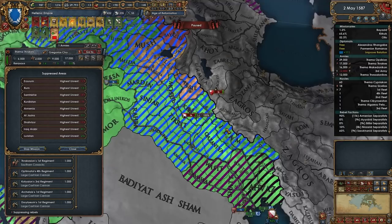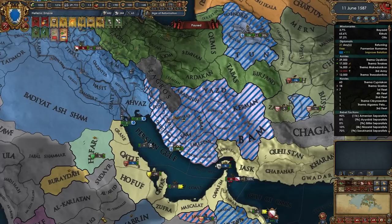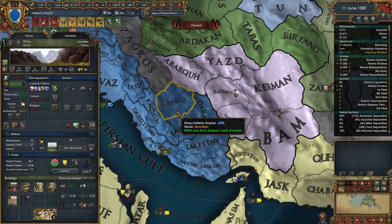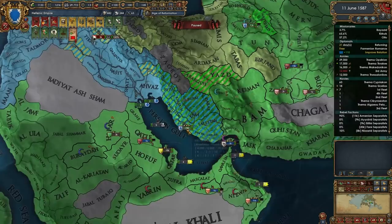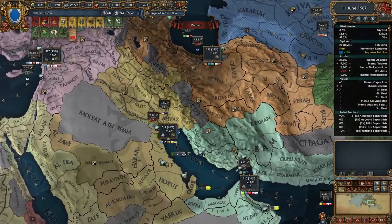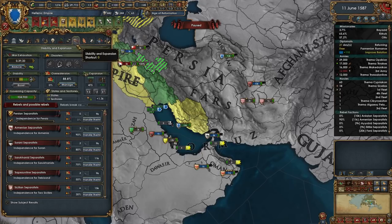The separatists will be handled by this army, and they won't spread separatism because of the fort in our territory. Shiraz is 27 dev so I don't want to take the development - I can still make this a level three center of trade. I'll draw the line at the Hormuz trade node for what I'm actually going to convert, because I can't really be bothered to do much more conversions beyond that.